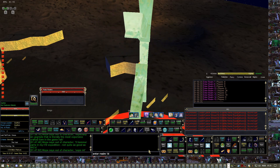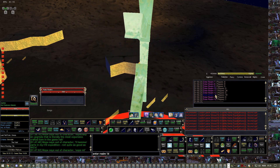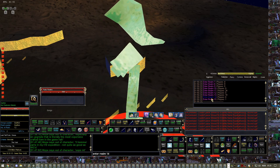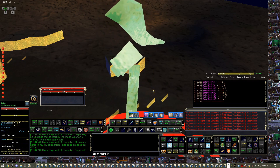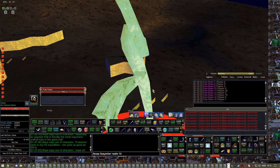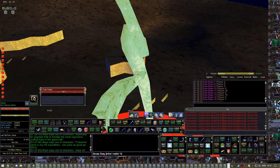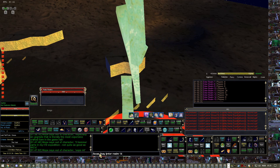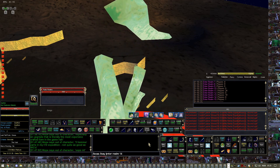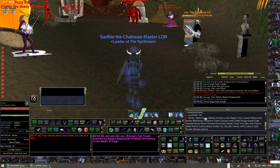You can either click on the text to enter the zone or just type 'enter realm 14'. You have to do this for all your characters. If you click 'enter realm 14' it will just teleport the main character in there, so you need to do a BCAA and slash say, making sure all your characters target Public Realms first, then type 'enter realm 14'. Once you do that you will enter Hills of Shade — the Halloween zone.